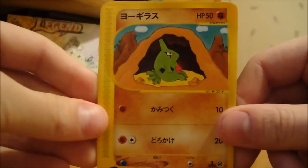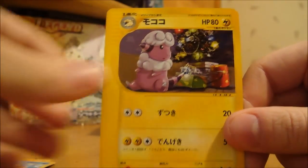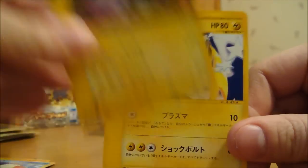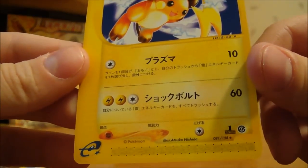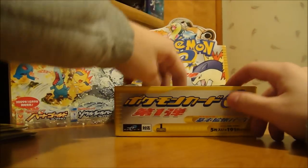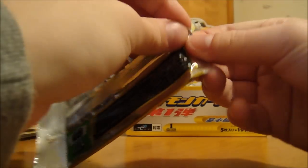So we got a little Larvitar, Corneta, Goldeen, another Flaffy Christmas, and a Raichu. Not too bad. I'm glad I'm not really getting any duplicates — that's really cool, at least rare-wise. But of course I just jinxed it, so expect a duplicate.